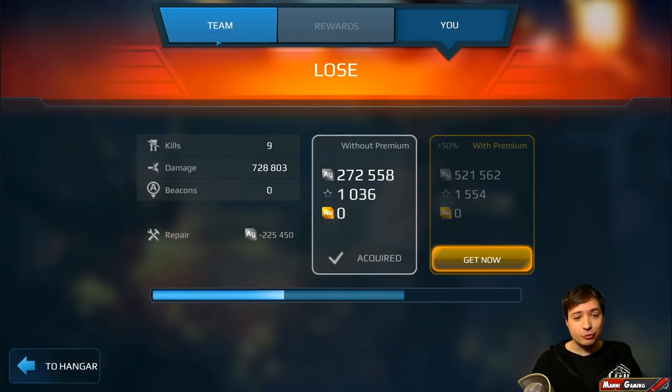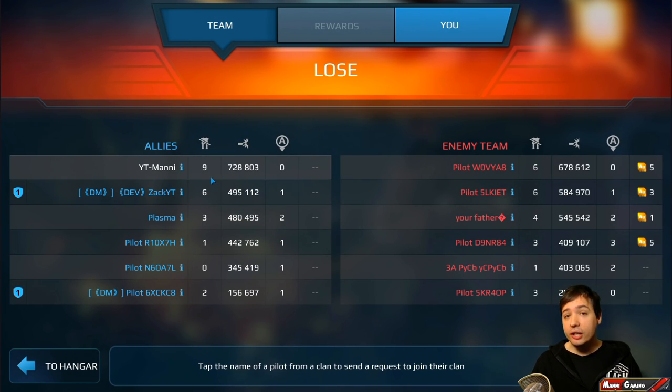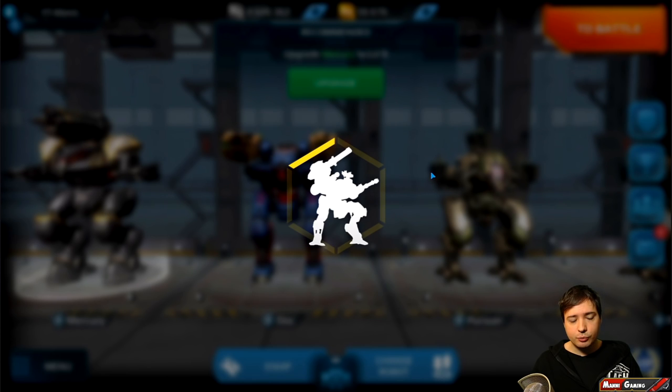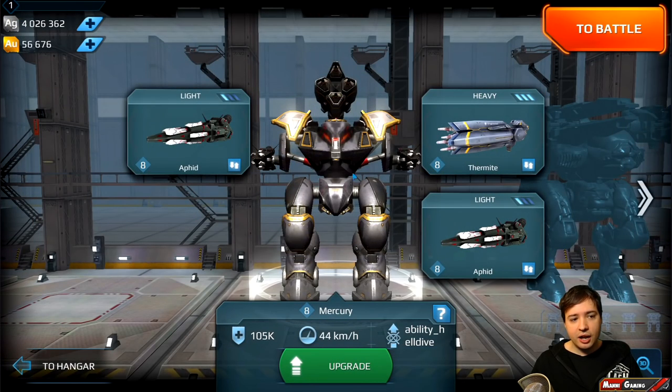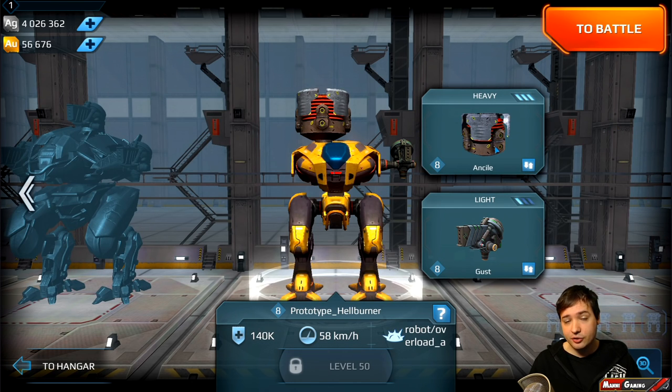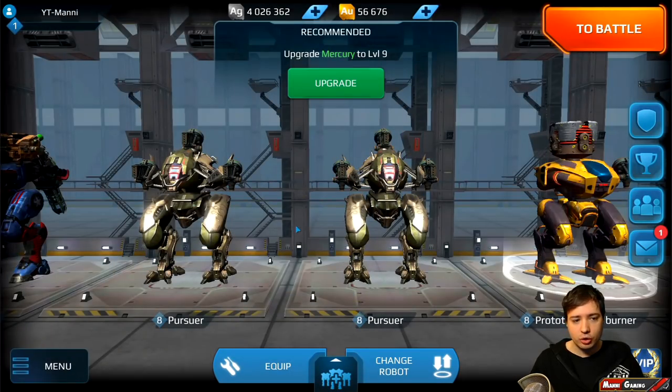We lost this one. I've done 730,000 damage - all equipment is locked to level 1 on the test server. I want to show you something I haven't mentioned yet - the weapon slots. The Mercury has two light weapons and one heavy weapon, plus the jump stealth ability that only has four seconds of stealth after the landing, but with the ability to land and drop with 26,000 damage. The Pursuer has three light weapons, and the Hellburner has one heavy and one light weapon.